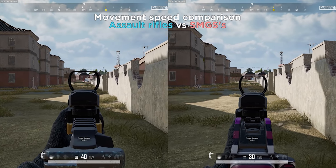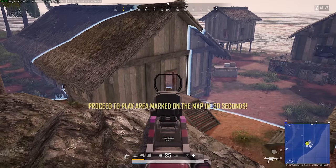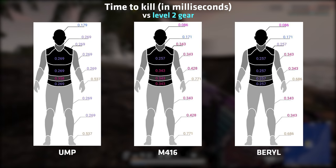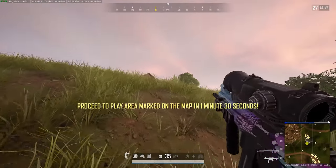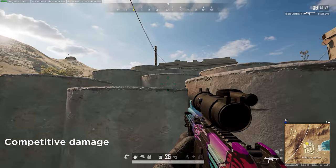All of these things make the UMP a lot more agile during close quarters, and the damage is higher than you probably think. The UMP straight up destroys an M416 in close range based on the time to kill against level 2 geared players. Even against a barrel, the UMP almost keeps up. In fact, even against level 3 armor, as long as you hit a few shots in the arms or legs of your enemy, the UMP straight up beats these assault rifles. Aiming for the arms is a very potent strategy in close quarters with SMGs.